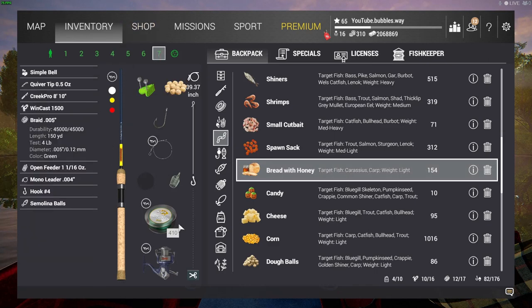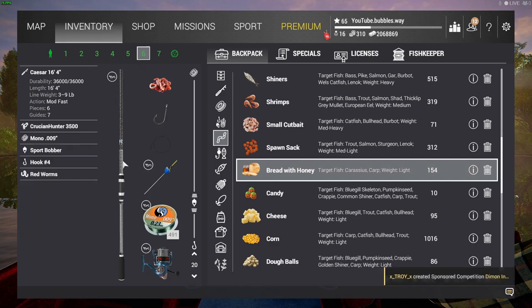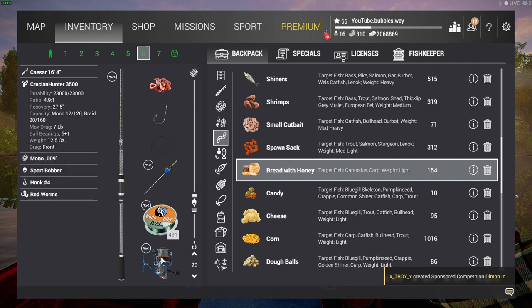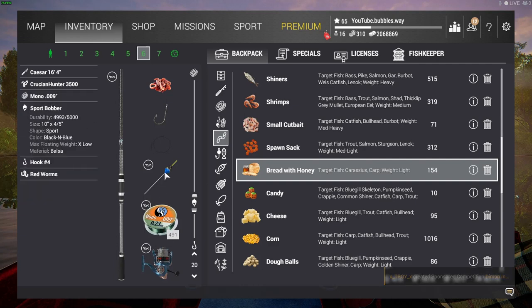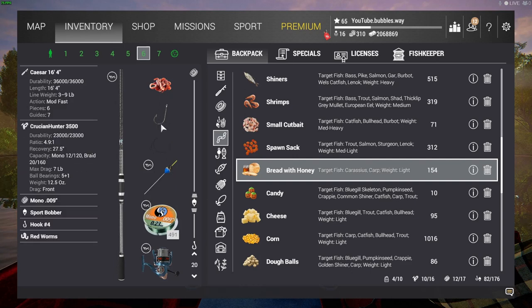I've got two level 5 rods set up, and then I also brought a level 10 setup just to show people who are at level 10. That's a level 10 rod, level 10 reel, level 10 line, and the Sport Bubba float which is also level 10. I haven't put a leader on the level 10 setup — I can, but I'm not going to bother.